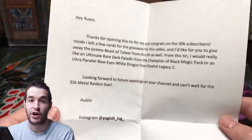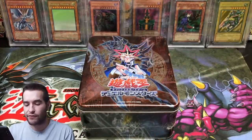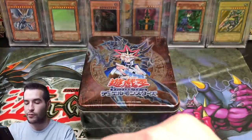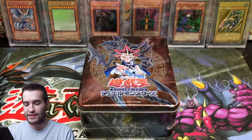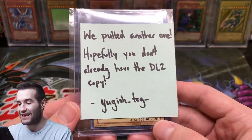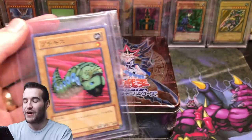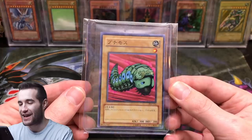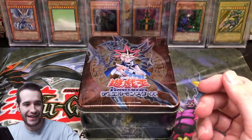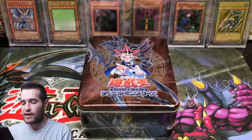Instagram at yugioh_tcg_ — make sure you guys check him out. Austin sent us this epic tin. He also sent an envelope a while ago and I kind of lost it — it was under some stuff, so I didn't open it on the last mail day, so we're gonna open this up real quick. He sent me this — it looks like it's just a card. We pulled another one! Judging by that, hopefully you don't already have the DL2 copy. This is the first DL2 one I have. Pikanion Moth — that's actually really cool because I do not have this one yet. That's why I don't have it — it's foreign, but so is Pikanion Moth. He also sent cards for the giveaway.